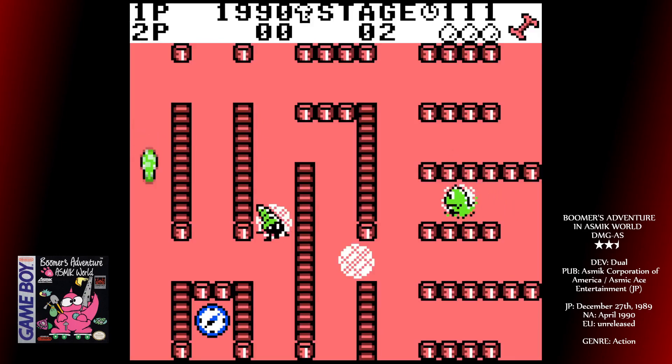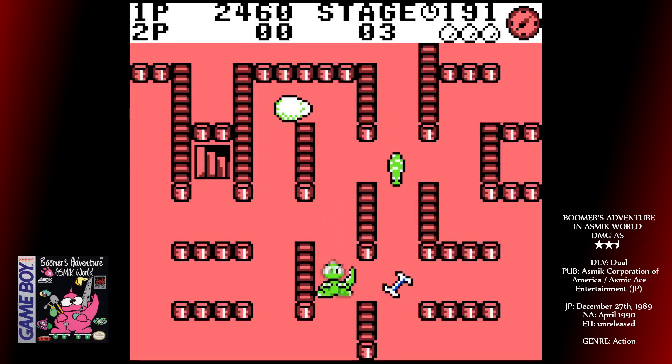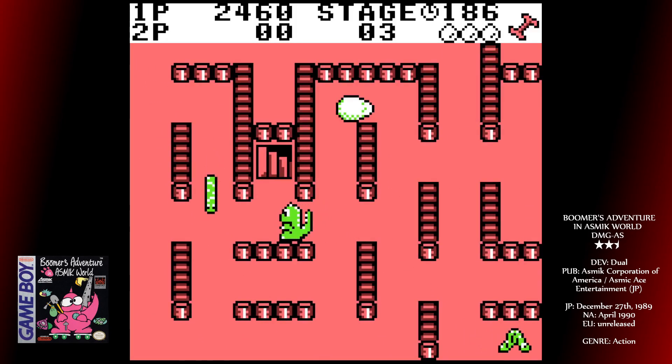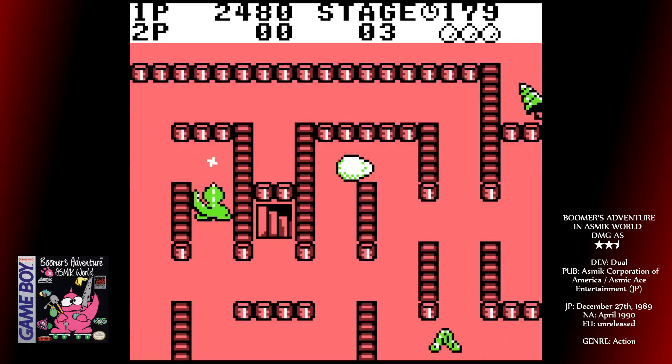Scattered around the place are compasses, which you can use to pinpoint the direction of the key. There are also metal detectors which beep if you're close. Also available are bones, bombs and boomerangs which can be used offensively, and a shovel that helps you dig faster. This is really useful, because Boomer seems to be digging with T-Rex arms. It takes an age to make a hole, so you need to anticipate enemy movements and leave enough time.